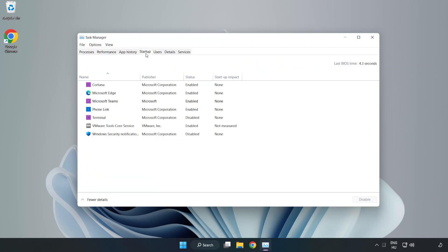Click Startup, then disable any not-used applications. Close the window.